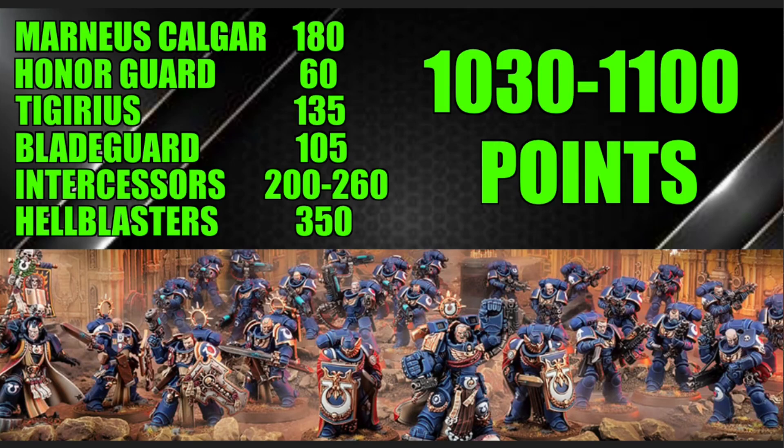Calgar gives you two free command points right off the bat. He has double power fists so he hits really hard in combat. He has the ability to give one character or core unit in the command phase re-roll all hits, and he gives everybody core or character within six inches re-roll ones to hit. His warlord trait lets you roll a die every time you spend a command point, and on a five-up you get that command point back — maxing out at one per battle round. At 180 points, he's an absolute steal.